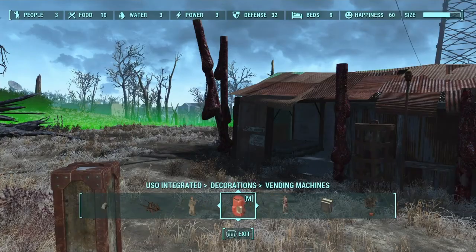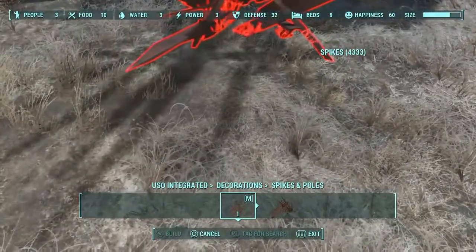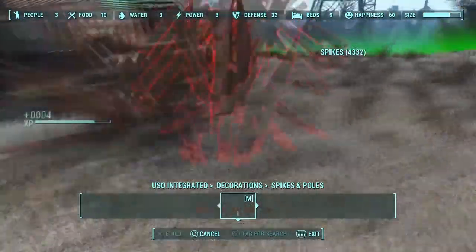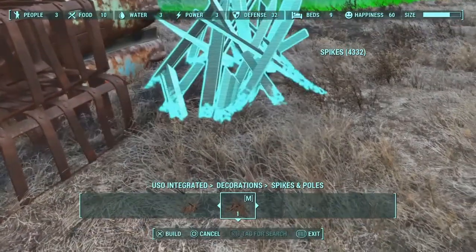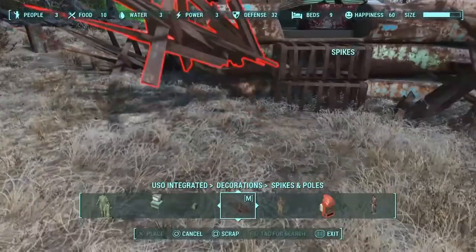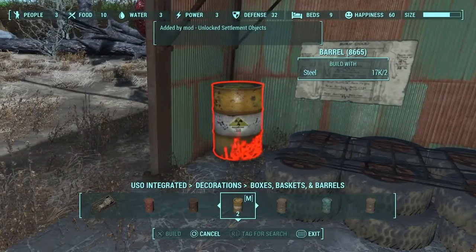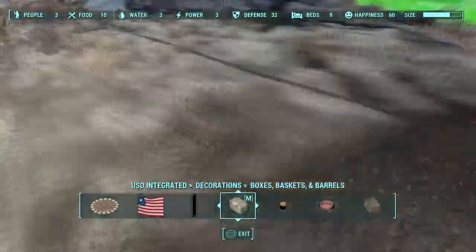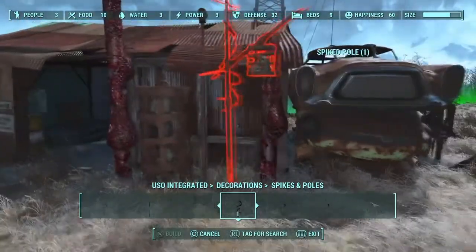You'll notice that in the next few builds, by the end of this house I'm actually really close to filling the settlement meter because I placed so many items just trying to make it look a little bit better. I think it turns out great still. I'm just placing down spikes and random stuff to make it look a little bit more scrappy, junky, and a little bit more scary - like a super mutant would actually live here.